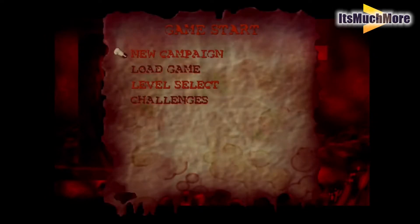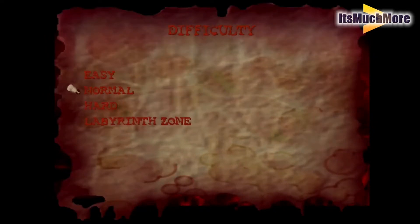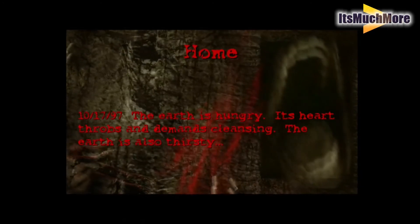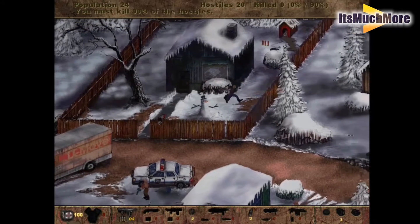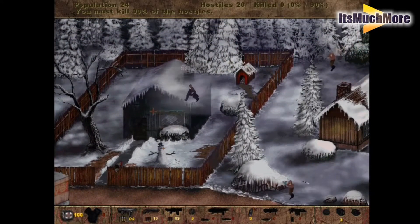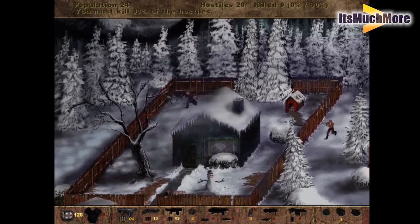Let's start a game — we're going to choose a new campaign, keep it on Postal and keep it as normal. This is the level you start off with, which is Home — Postal Dude's house or home. It looks quite nice. You're using the left analogue to move around, and when you walk past buildings and objects, you can actually still see your character.